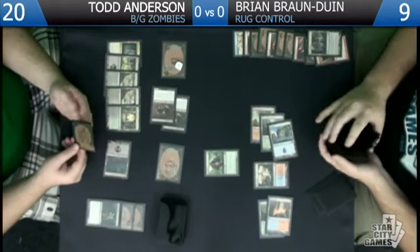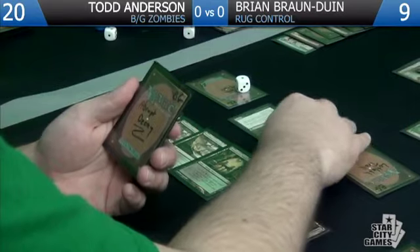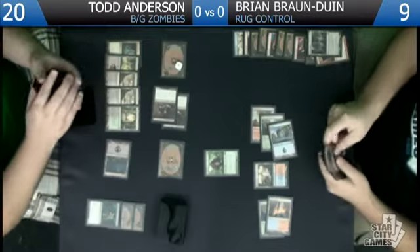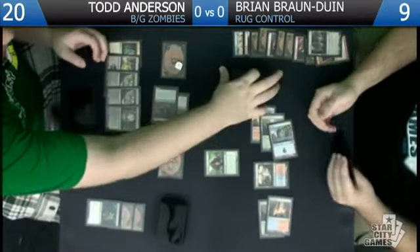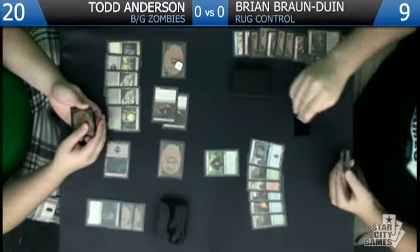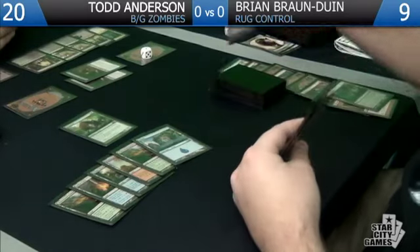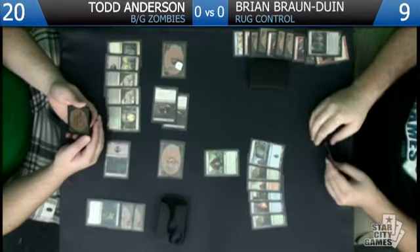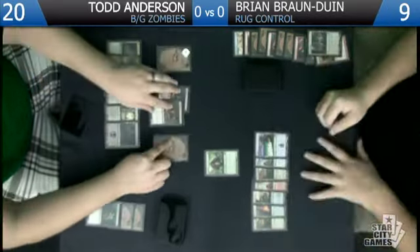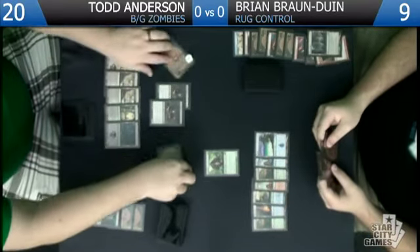We drew this card — not sure how relevant it's going to be but hopefully it'll do something. We definitely need to draw another creature — a Huntmaster or a Thragtusk is what we'd really like here. I don't even think either of those really helps you that much, though — like you're not going to be able to kill these guys. Let's attack with everything.